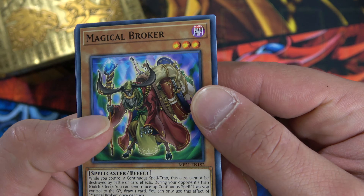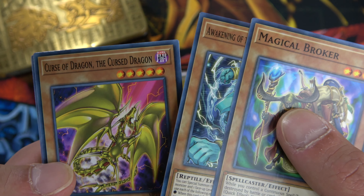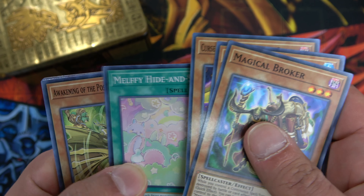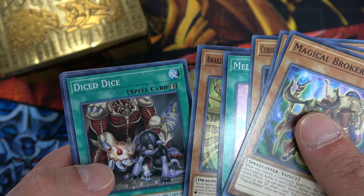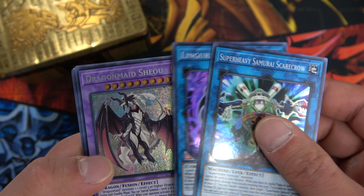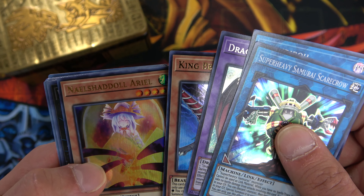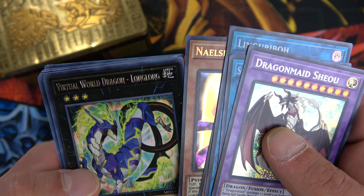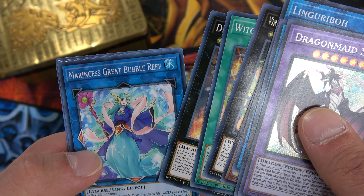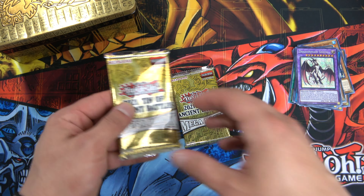Looking at the pack contents, we have Magical Broker, Awakening of the Possessed, Gagio Bite, Curse of Dragon the Cursed Dragon, and the Gaia monster I've yet to pull — I think it's a Secret in the set and I'd love to pull that. We also have Melffys Hide and Seek, Diced Dice, Super Heavy Samurai Scarecrow, Linkuriboh, Dragon Maid Shio, King Beast, Barbaros, Shadoll Ariel as our Ultras, Virtual World Dragon Long Long, Witchcrafter Unveiling, Drill Driver Vespenato, and Marinecess Great Bubble Reef.